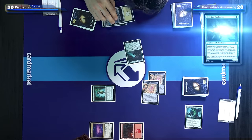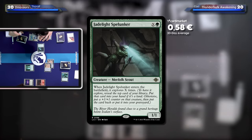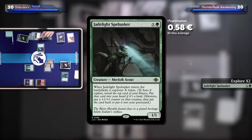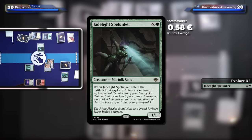I'll play a Plains and cast Jadelight Spelunker for three — basically a Jadelight Wrencher. When Jadelight Spelunker enters the battlefield, it explores X times — in this case twice. To explore, you look at the top card of your library and put it in your hand if it's a land; otherwise put a +1/+1 counter on the creature and then put that card either back on top of your library or in your graveyard.